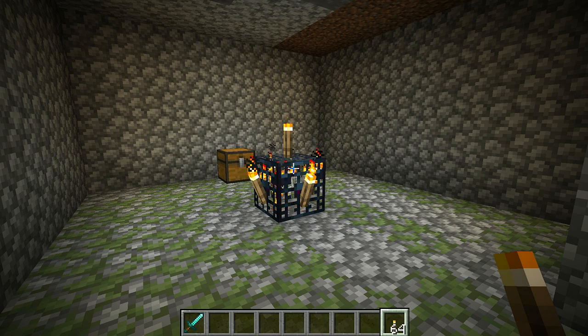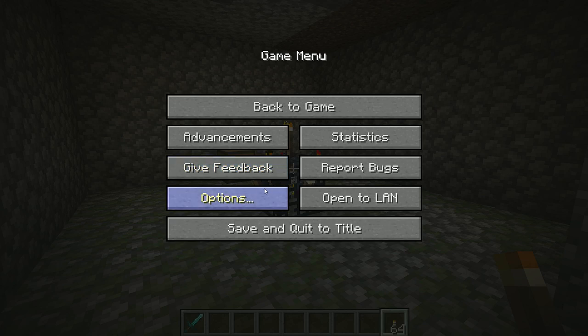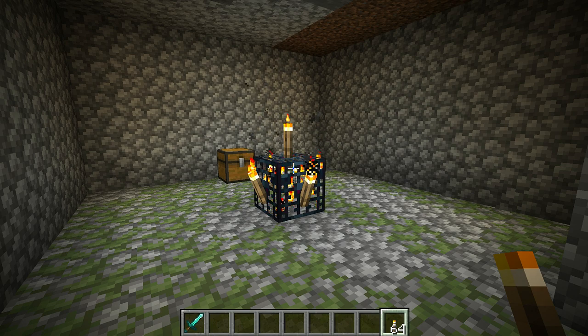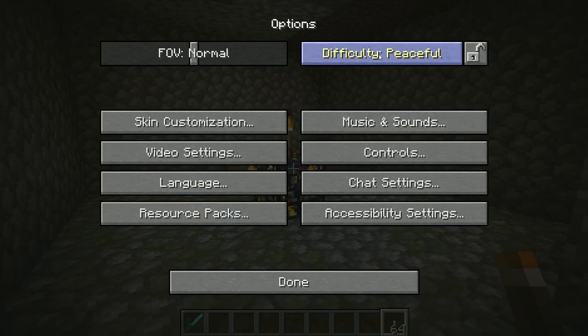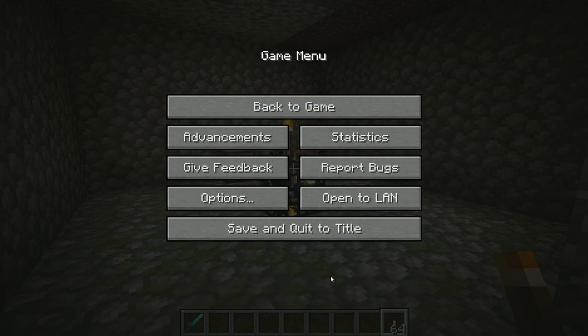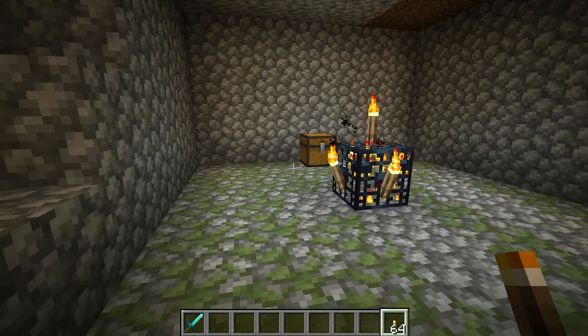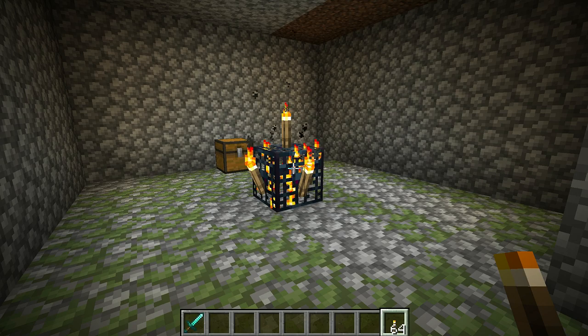Now for the people that are fed up with the spawns, you can actually turn your world into peaceful mode while you build this by pressing escape, options, and turning your difficulty to peaceful. This will pretty much turn off any mob spawns in your world and allow you to peacefully construct your mob farm. Some friends may consider this as cheating, so today we're obviously going to be building it in normal mode. That's just another option for brand new players of Minecraft.